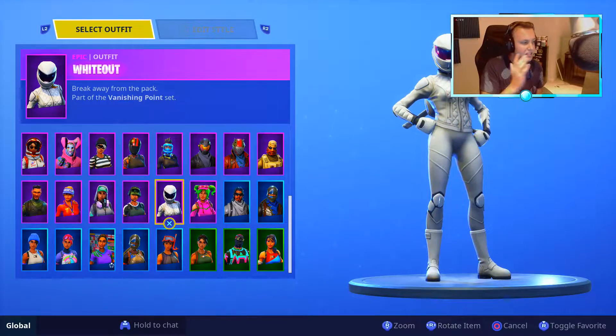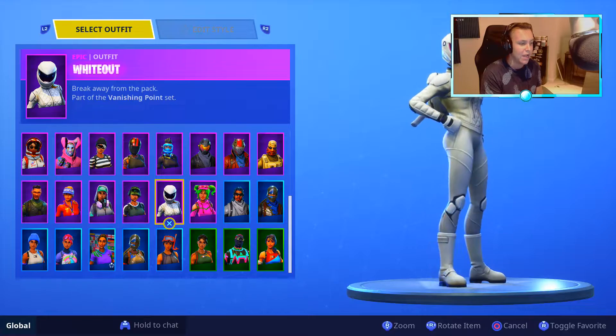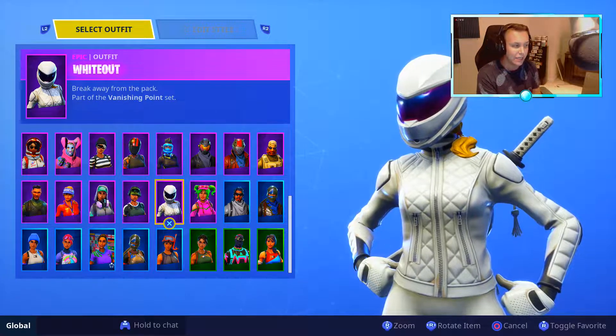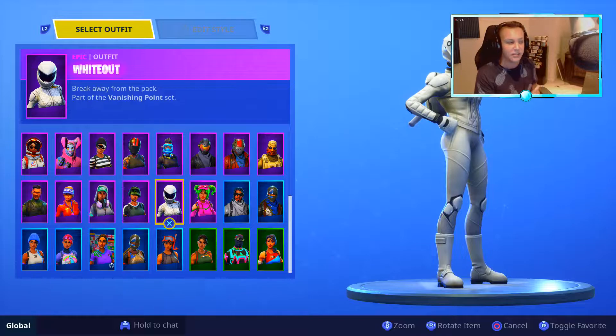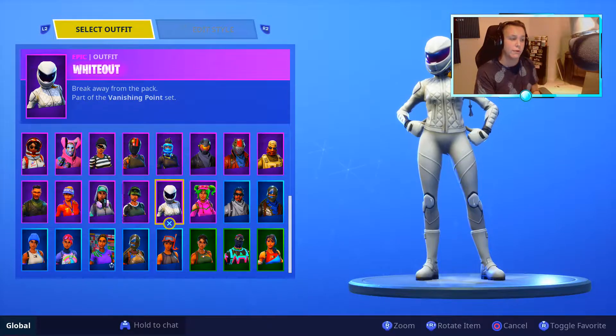Alright, let's see what these look like — we got the Whiteout here with its back bling. I'm not gonna change the back bling so you can get a natural gameplay of what the whole skin looks like. It definitely does not have as much detail as the Overtaker, but I really like the Whiteout because it's a female skin and the female skins always look more sleek, simple, not too bulky. So without further ado, let's jump into some games.